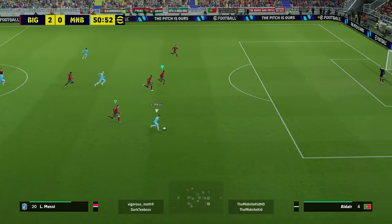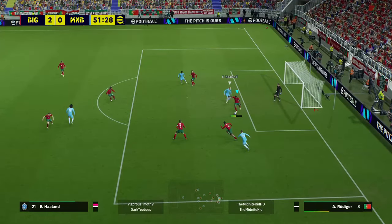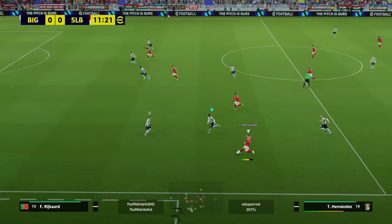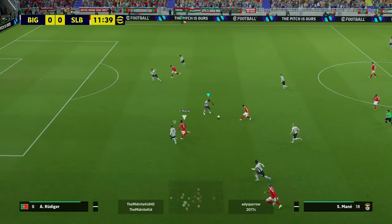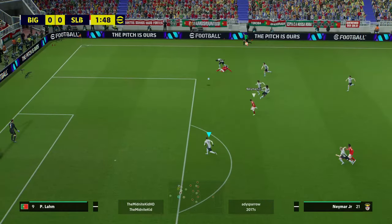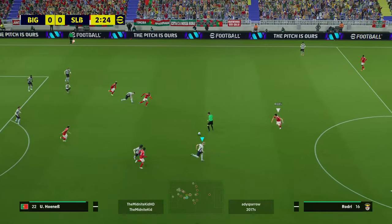We're going to let a couple of raw clips play out here. Look at the space that's been covered by the AI — that is exceptional positioning from Rudiger. I think Rudiger is definitely one of the most reactive and quickest center backs in the game, especially if you manually defend with him. I have a rule of thumb that I always manually defend with my destroyer center back.